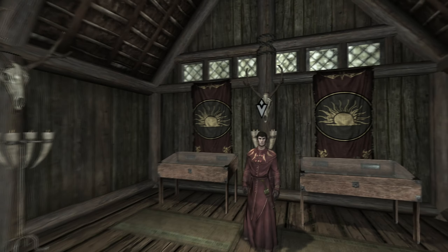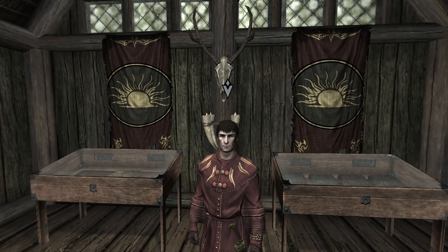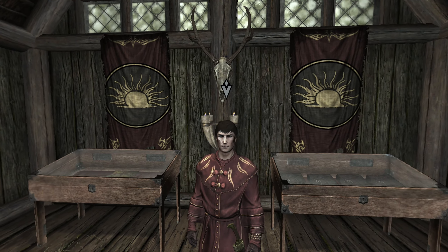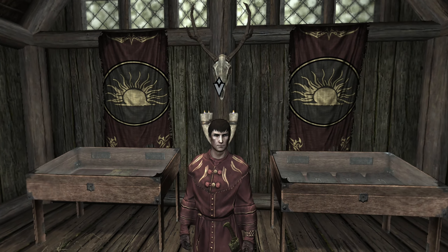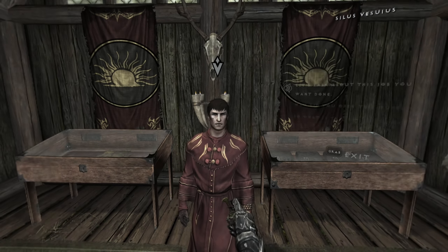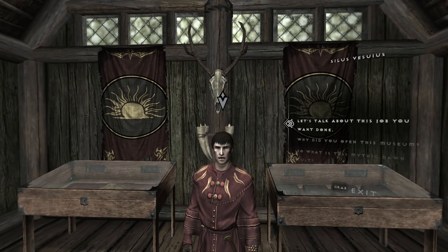You can see all this stuff. Tapestries hung here and outside were found in a hideout. That scabbard — notice the insignia? An Oblivion gate. A key symbol of Mehrun's Dagon, the patron Daedra of the Mythic Dawn. Yeah, it's all stuff from Oblivion, for the main quest. Did you have any questions about the museum, or would you rather talk business?